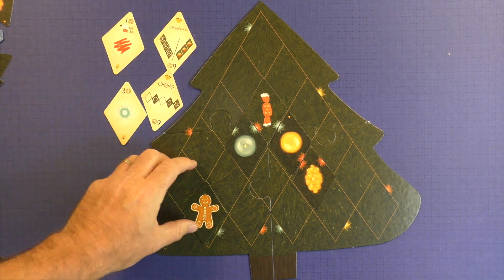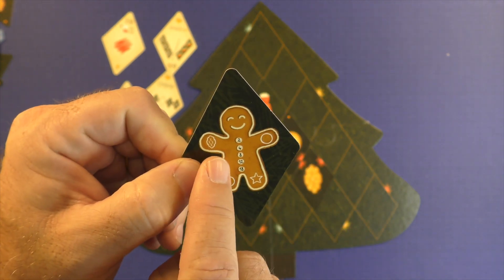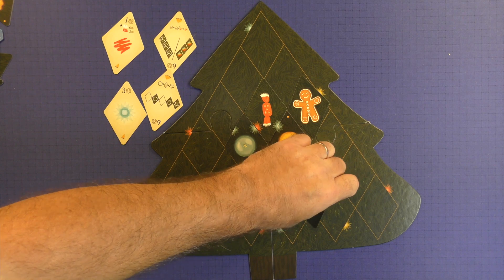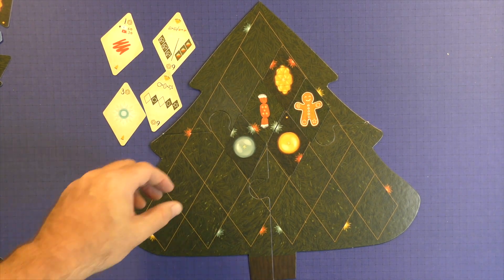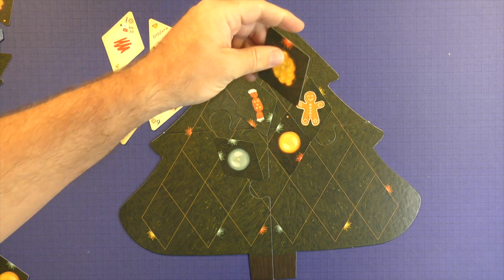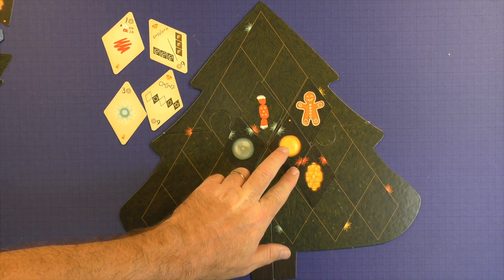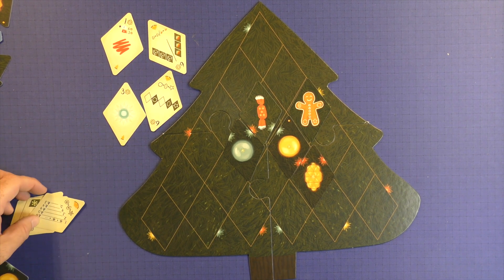On top of scoring each round, at the end of the game you're going to score different aspects. For the gingerbread man, you look at how many points — 2, 4, 8, 12 — and each one has requirements around it, like a circle by his arm or a star by his leg. If I had placed him here and there's a circle ornament here, I'll get 2 points. If I was also able to put a honeycomb right here, that's what he's requiring by his arm, then I would get 4 points — meeting 2 of the requirements. As for the candies, you get points based on the number of stars, so this candy could give me 5 points. And you're going to get points for the bulbs — a blue bulb that matched and a red bulb that matched give 2 points each. The red and blue that go together won't give points because the colors don't match. At the end of the game, whoever has the most points wins Christmas Tree.